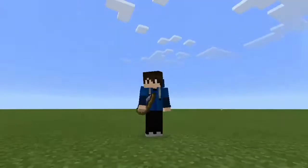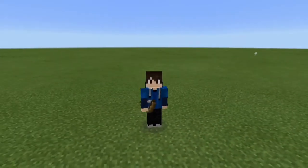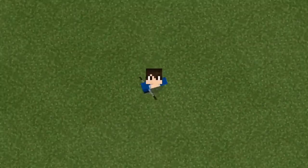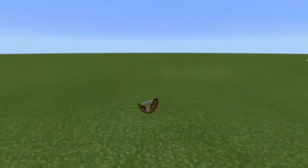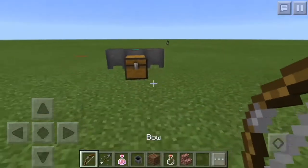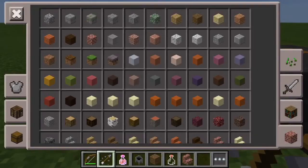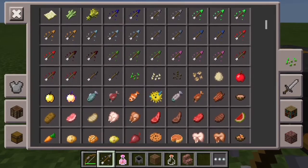Hello everyone, my name is ActionShock and welcome back. Today I'm going to be showing you all how you can get tipped arrows. This is called a tipped arrow, and in the creative menu you have a lot of tipped arrows right here.